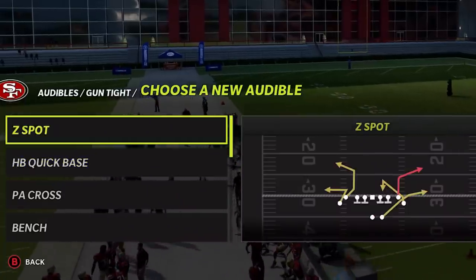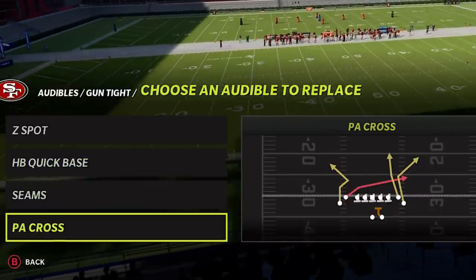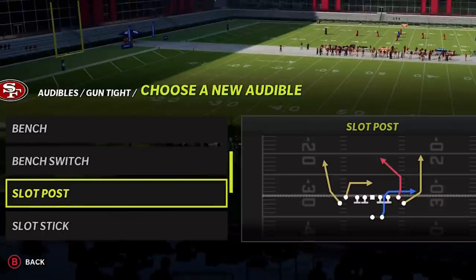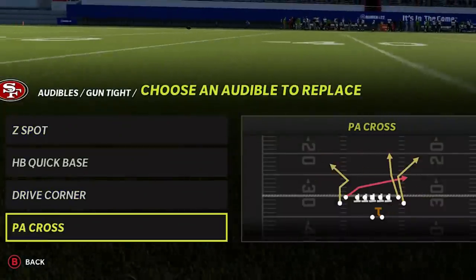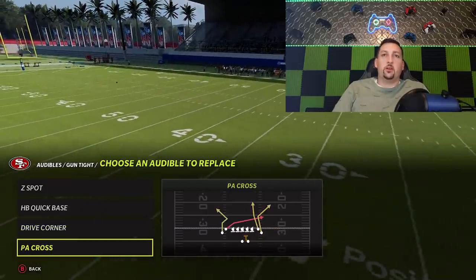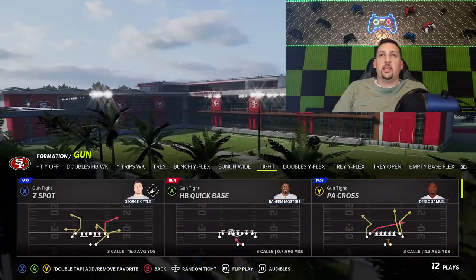If I have my audibles set up, the Z spot would be one of them. I need a run play — the quick base is the best run play this formation has, though I wish I had an inside zone. The next play would probably be the drive corner and then the PA cross. Those are my two favorites here. I have a ton more for a second scheme, so hit the like button if you want to see that.